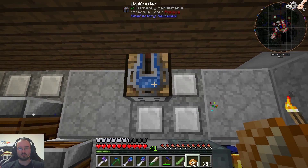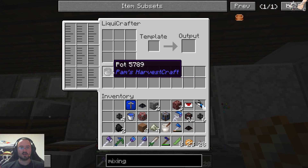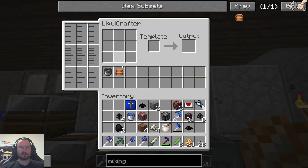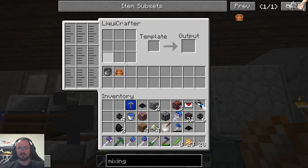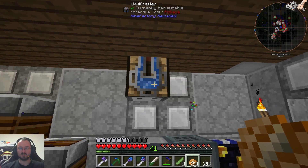I finally found the block we need. We need the liquid crafter — that's one thing. And I think we can do the salt and the dough in here, or with a second liquid crafter. That's one possibility.